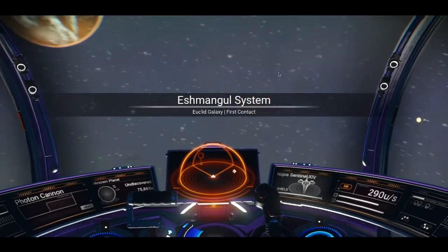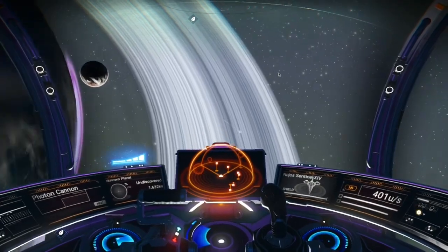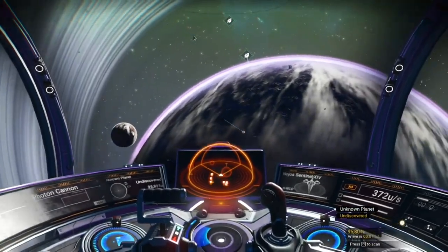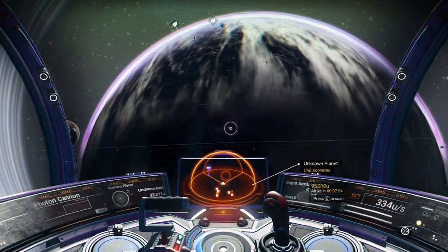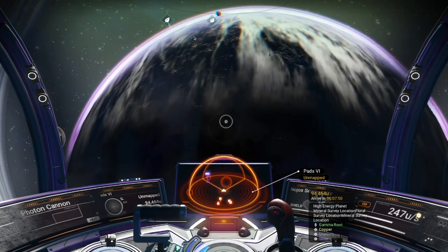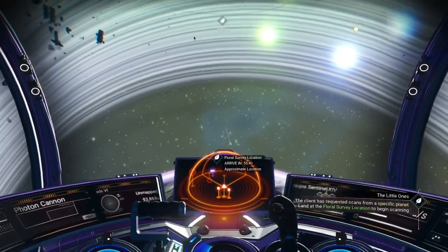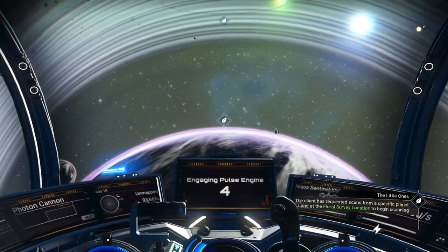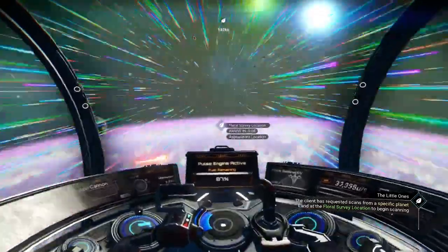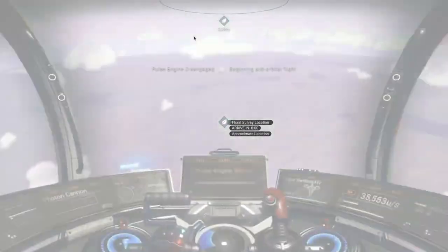The first thing I like to do is to go to the space station. There it is. Let's see what kind of planet this is by scanning it — high energy mineral survey location, floral survey location. So it's both mineral and floral. Let's head to the planet. We're going to land at the floral survey location.